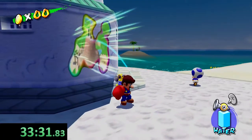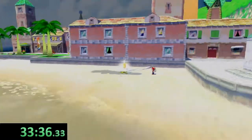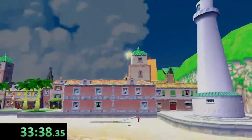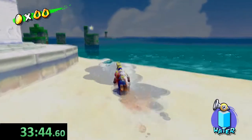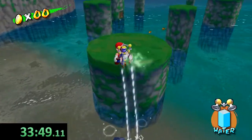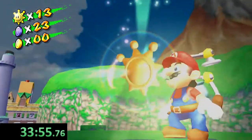I like to get this shine now instead of earlier, because since you spawn right over here right where this shine is — this free shine — you hop out of Gelato, take a quick left or right, and it's just right there instead of having to walk all the way from the spawn.